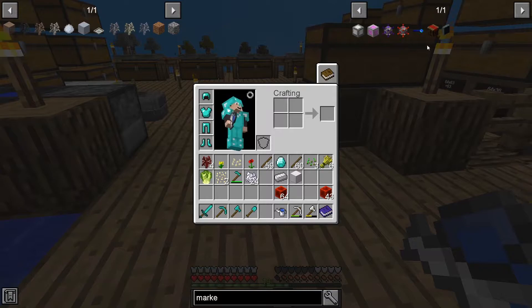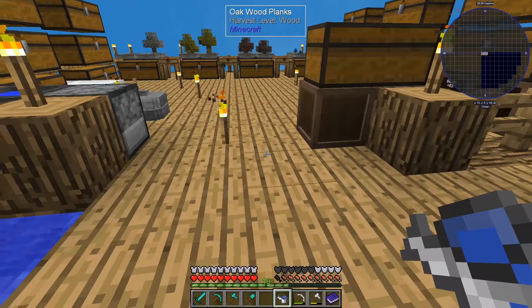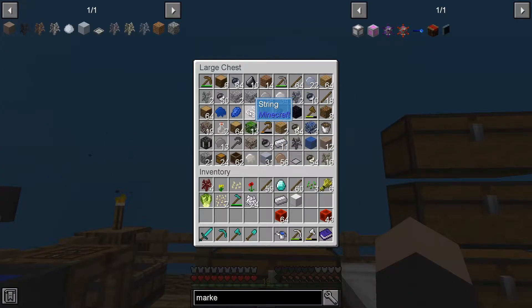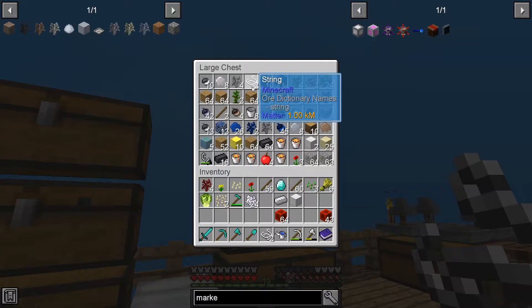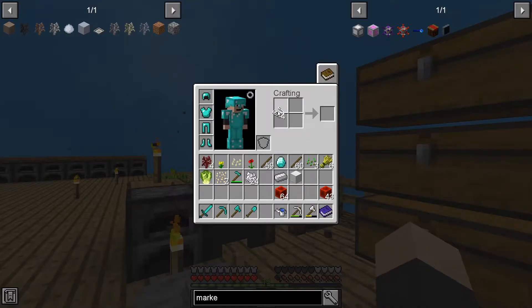Let's try to craft this market thing. I think that will be kind of helpful. I need some string. There's two. I have a feeling I don't have enough. That gives us enough for a piece of wool.